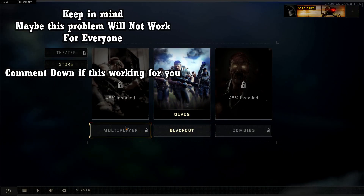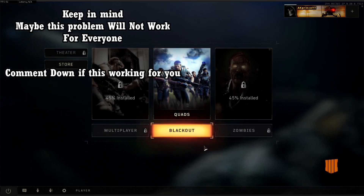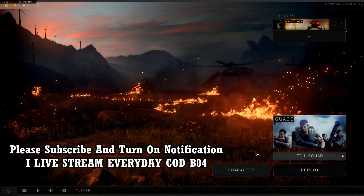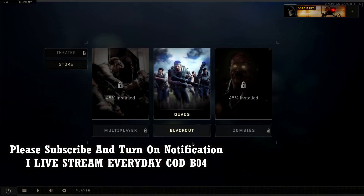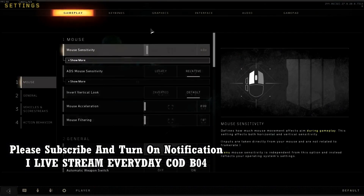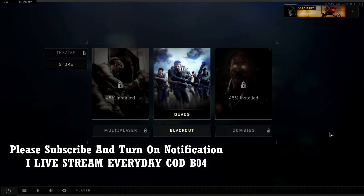I have to download multiplayer still. The zombies and those things are not working at the moment because I'm downloading them right now. So this is the only way you can play and fix it. You can choose whatever server you want. That's how you fix your game for now. Make sure you put the game in windowed fullscreen. Thanks for watching — make sure to leave a like and notification.